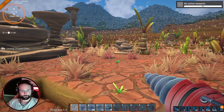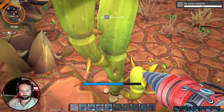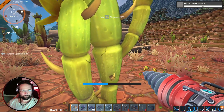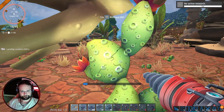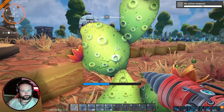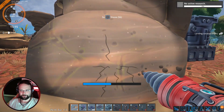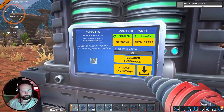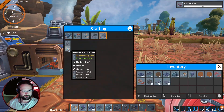We're out of biofuel. This is why I'm digging out this flat area — I want to make it all on one big power grid so I don't have to keep running between them and sharing it. Research interface — assembler is what we want. We need five science packs, probably need to craft five of them first. Let's get going — we've got ridiculous amounts of this material.